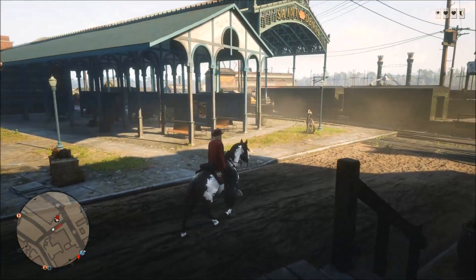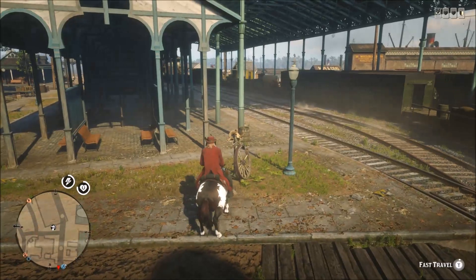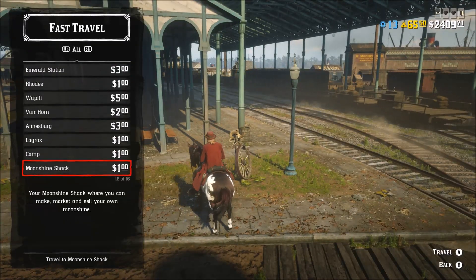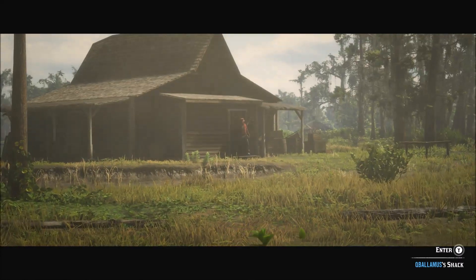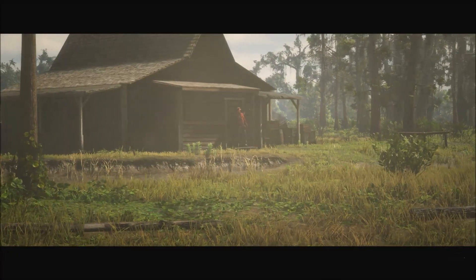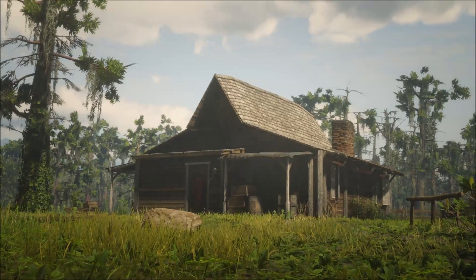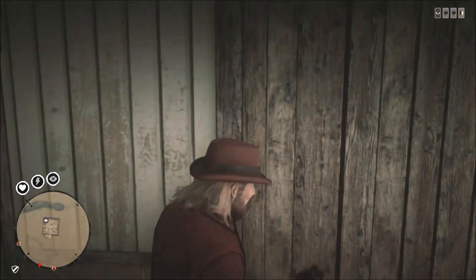To do this you're gonna need a moonshine shack. If you don't have a moonshine shack, come on man, it's time to step up your game — get yourself a moonshine shack. So head to any fast travel and head over to your moonshine shack. It doesn't matter where your shack is located; mine's in the swamp for example. Just simply head inside.